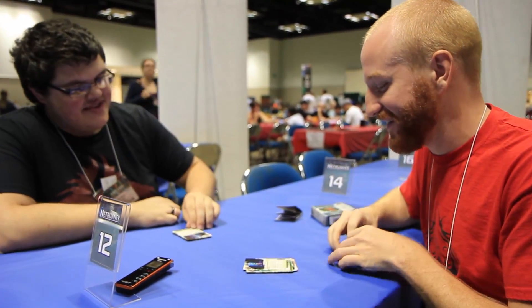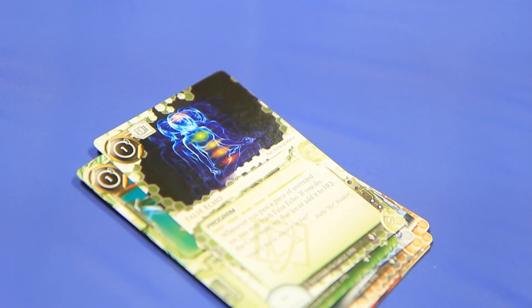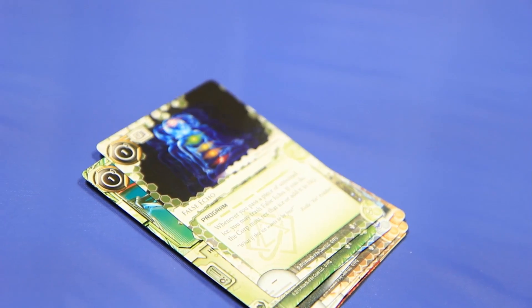I love this card - the art is so good. One cost, one MU, False Echo. Two influence, shaper card. Whenever you pass a piece of unrezzed ice, you may trash False Echo. If you do, the corp must rez that ice or add it to HQ. Will criminal splash this with inside jobs? Passing and bypassing must be different things. I love that, and the art is phenomenal.